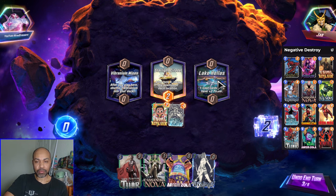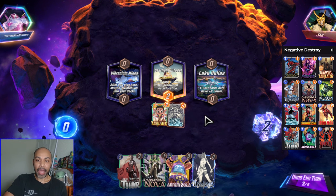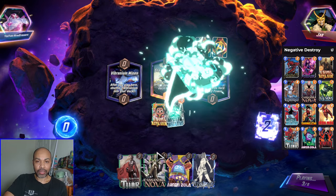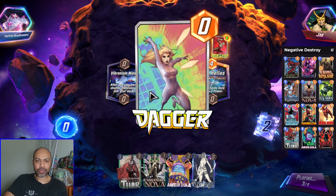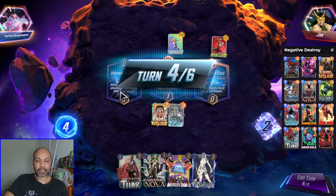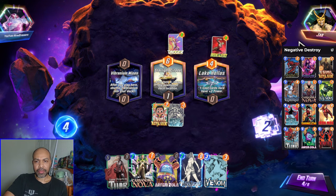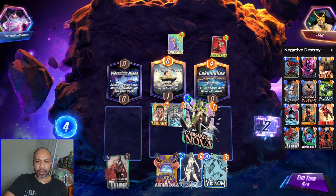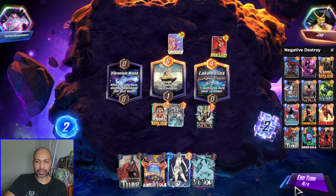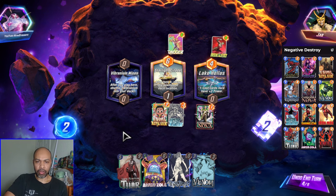I also didn't know the third location before it revealed — that's also a risk. But this game is all about numbers and math, and the experts say that you should snap if you have a good hand, especially if the first two locations are not really that negative. I think I want to get down Cassandra now and I will play her here, because Vibranium Mines will change. And I want to leave left open for an Iron Man that I Zola, or a Null that I Zola.